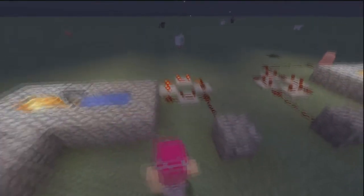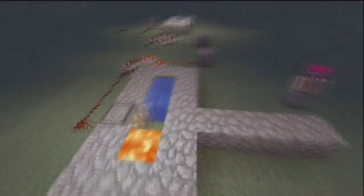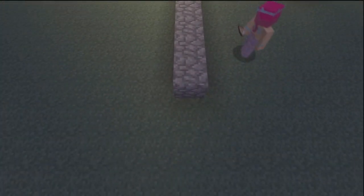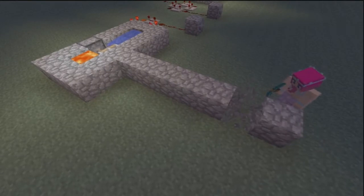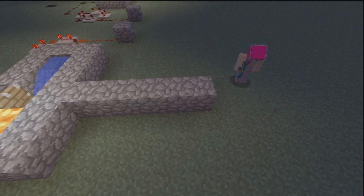We prefer to have our buttons on this side. We will also point out that the cobblestone will only go so far into blocks — we prefer to put a bit of obsidian at the end, as the piston cannot move the obsidian.